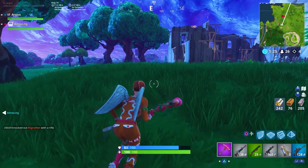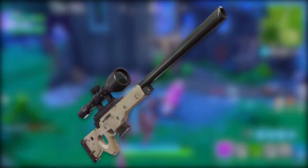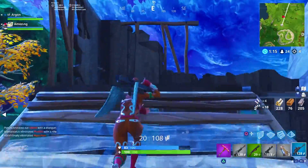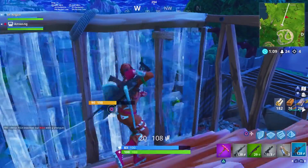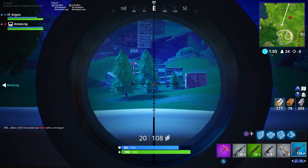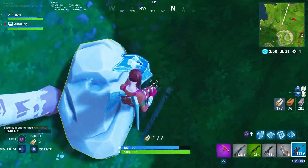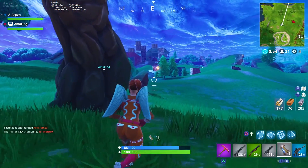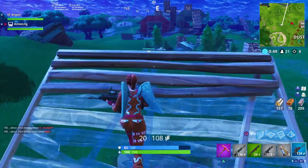Coming in at number 10, the Bolt-Action Sniper Rifle — always one of my favorite weapons. Being one of the few weapons with projectile travel, you do have to lead your shots, making it extremely hard to hit. It's even harder now that people are jumping around and building quickly. You might get one shot on somebody not expecting it, and if they have shield it's tough. A headshot can still take someone out, which is why it ranks a bit higher.